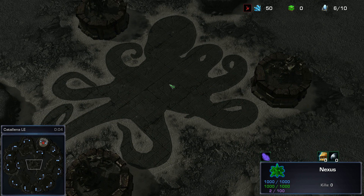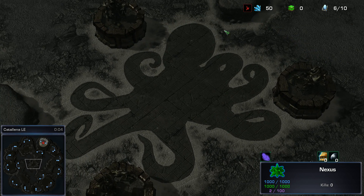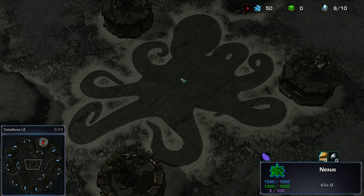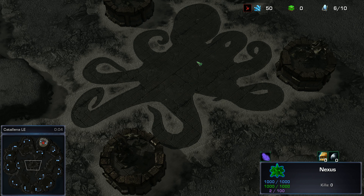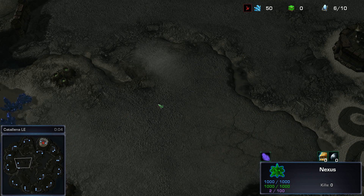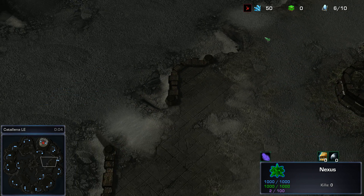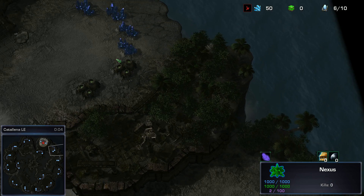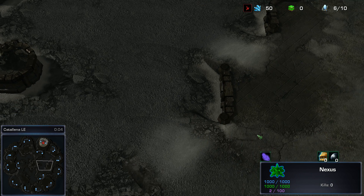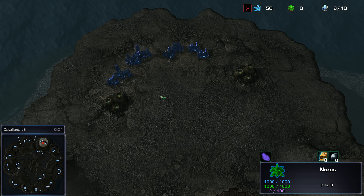Then you've got your main expansion. Main expansion is pretty snug — not really much area for drops here, just standard sort of stuff. Very, very nicely protected over here. There could be banshees or something hiding over here, which is going to make it hard to see because when they're on the high ground, you can't see them. But there is quite a small ramp here, so getting a fast expansion early game, assuming your opponent doesn't get banshees, you should be able to hold this ramp very, very easily.